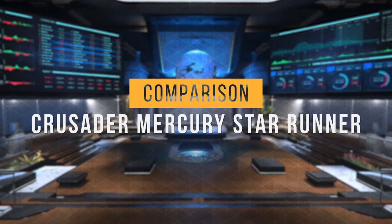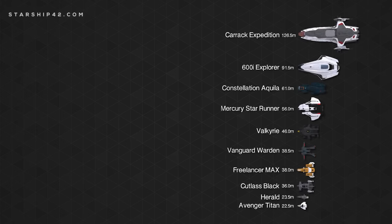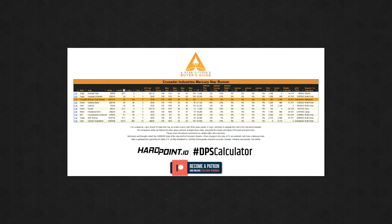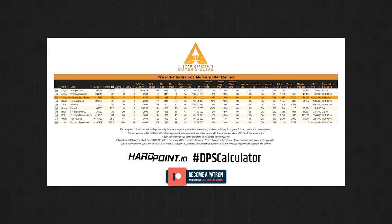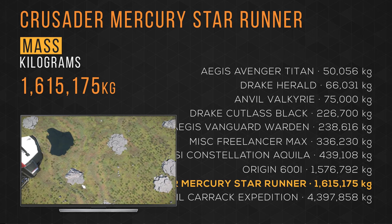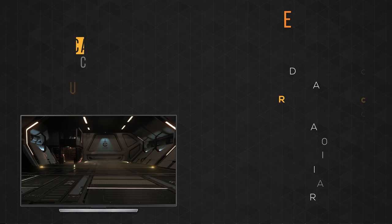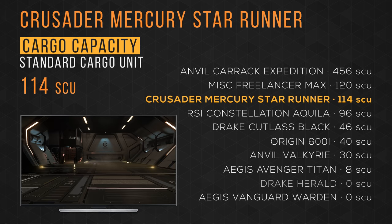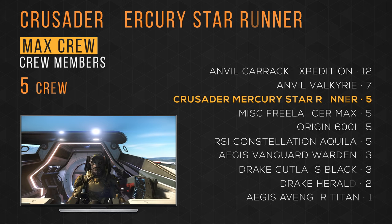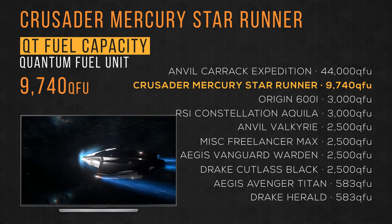Let's see how it compares to other ships you might be considering. I have selected 10 ships — mostly multi-crew ships, the MAX, Herald, and a Starter. The Google Sheet with this data is linked in the description. The Mercury Star Runner weighs in at over 1.6 million kilograms, taking 9th place. It fits in at 56 meters in length, taking 7th place. It totes 114 SCU of cargo in 3rd place, has a max crew size of 5 tying in 3rd place, and carries 9,740 quantum fuel units, taking 2nd place.